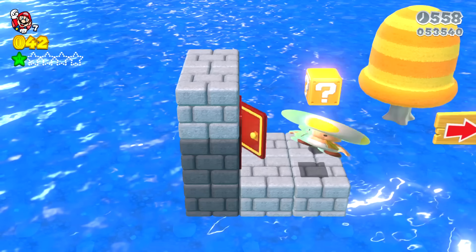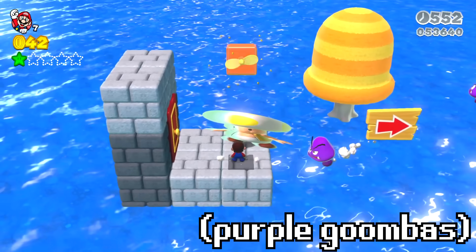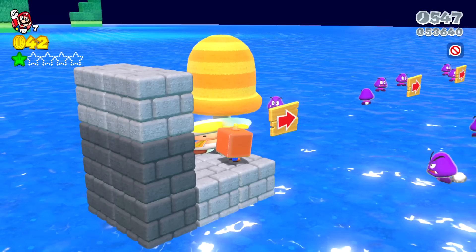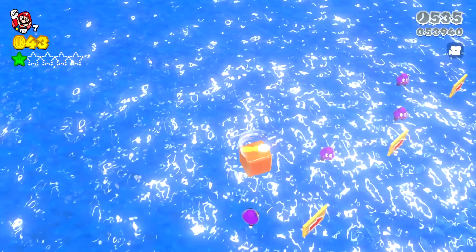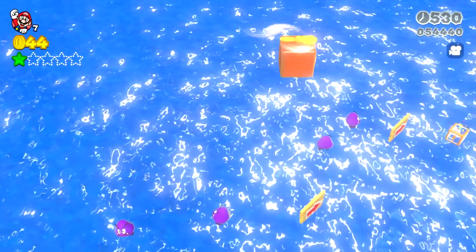So we go into the next door, and we are in an area with a lot of water that you don't want to fall into. But there are special purple Goombas who can walk on the water. Luckily, there's a propeller box here for Mario so he can bounce along on top of these Goombas, getting an extra propeller box boost when he lands on them, and he wants to be careful not to fall into the water and die.